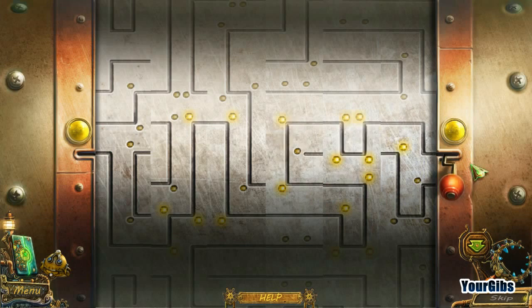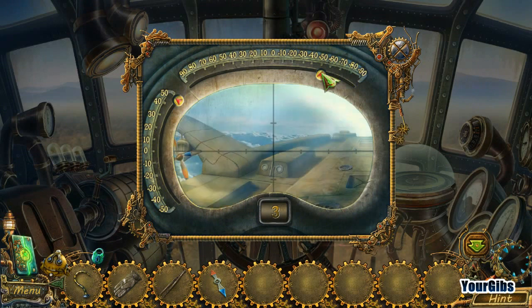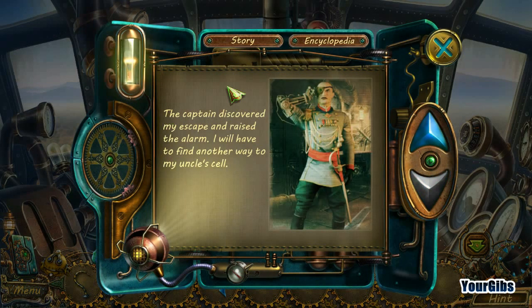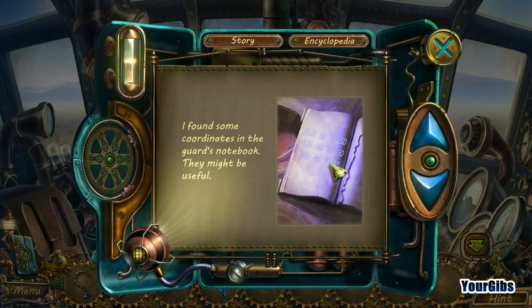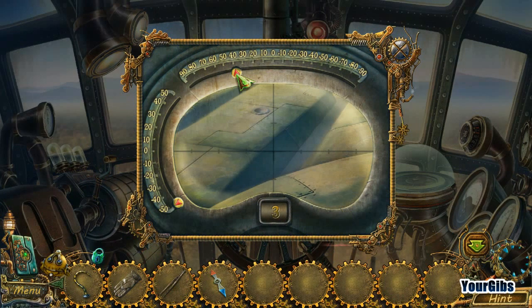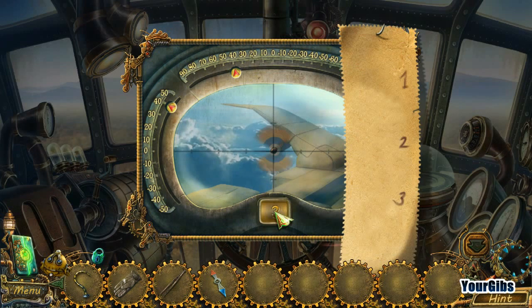Whoa-ho-ho. Is this plus 50, minus 50? Or minus 50, plus 50. What the hell? Let's see what three said. Got it — totally got it now. 40 and 40, that makes it easy. 40. And 40. Fire away. Got number three.